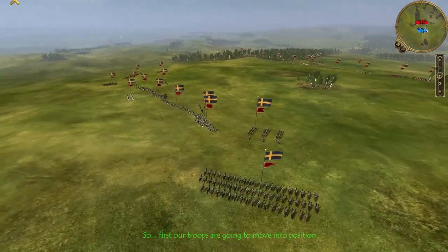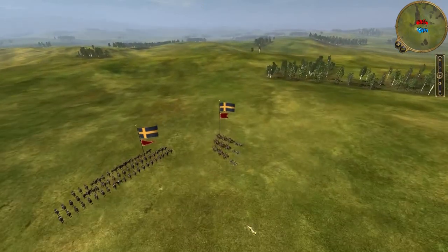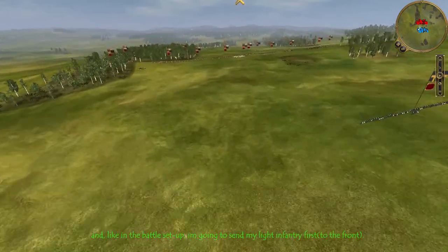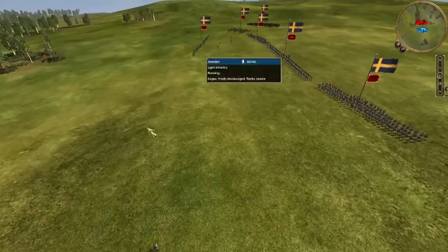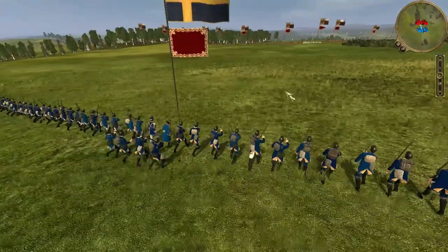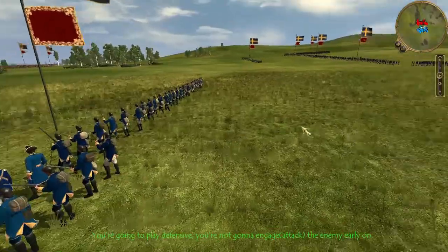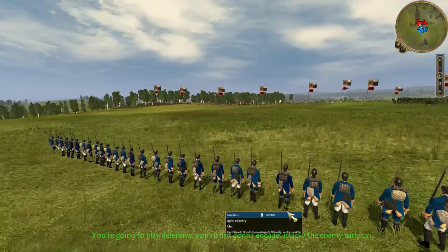First, our troops are going to move into position. Like in the battle setup, I'm going to send my kiting unit first. An important point: you're going to play defensive — you're not going to engage the enemy early on.